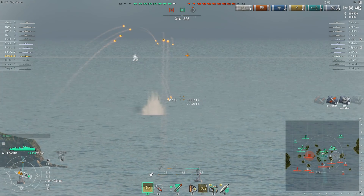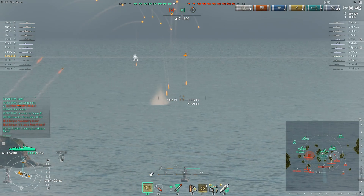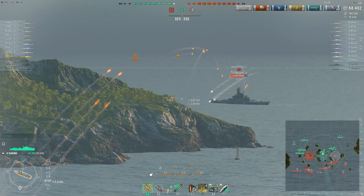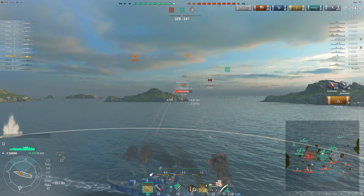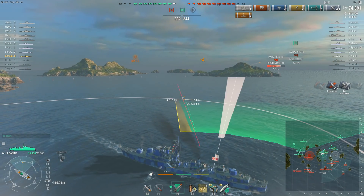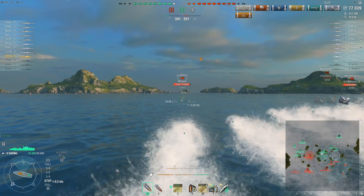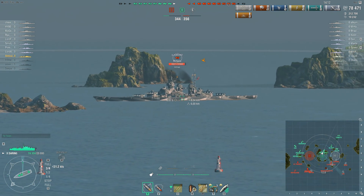Meanwhile our Daring is just farming a little bit of damage. He could probably go to Z right now, but he wants to make the best of his smoke screen, which is running out soon anyway. He could also go A, but A has the Moskva, so that's not the greatest choice. At the Z cap there's still the Salem, and the Kronstadt's radar should cover it too — plus there's an Alsace and a Yamato over there. But they will need a destroyer at the Z cap, and that's where our Daring is going.